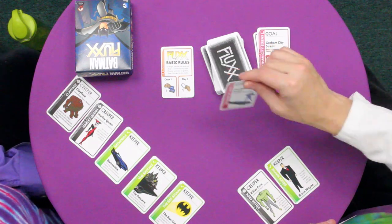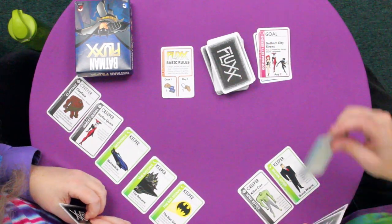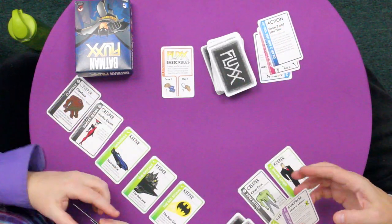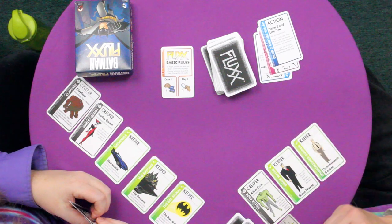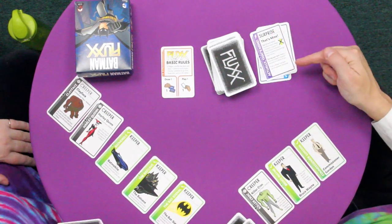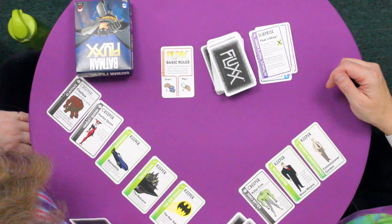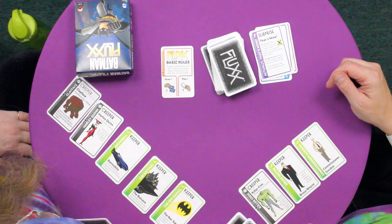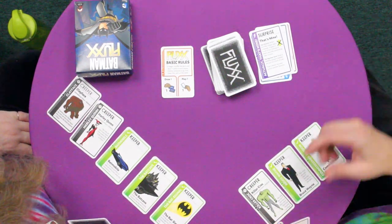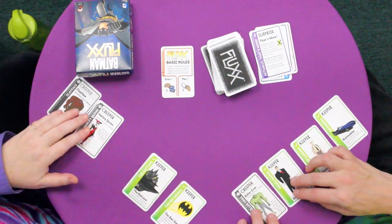Alright, your turn. Drawing just one, still just drawing one. I'll use another great action — draw two and use them. One. Two. I'd like some more draw and play rules, please. I have Commissioner Gordon. Alright. And I'm going to play a surprise with the intern clause of just, I get to basically steal a keeper when this is played in turn. What are you going to take? I'm trying to decide. You've got three very choice keepers over there. I think I'm going to steal the Batmobile. Well, that's a reasonable choice. Alright. And then that makes it your turn.